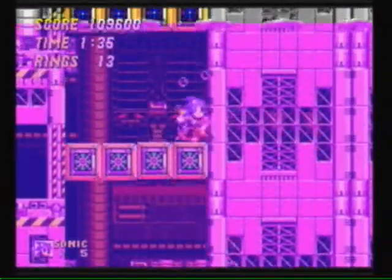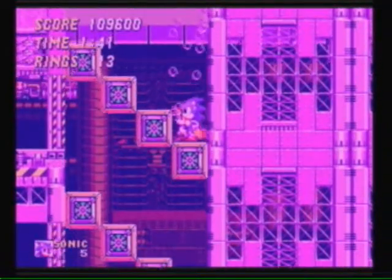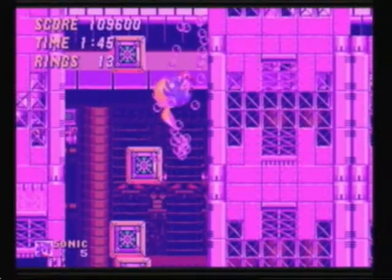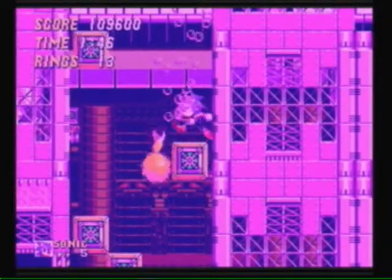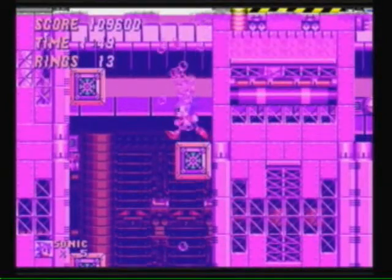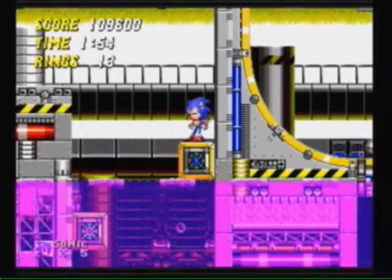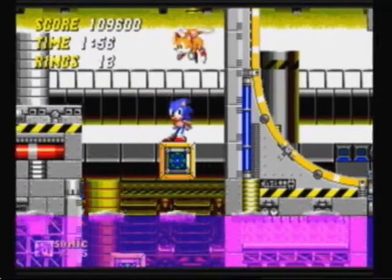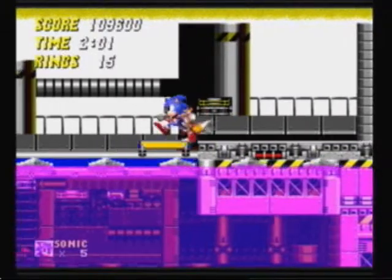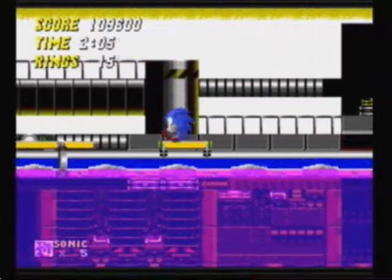The purple water is coming up to kill us! I don't know if you're actually supposed to be able to breathe in that stuff, because his skin's not burning off, so it's not like bad chemicals. It's just... yeah. Why is Tails with us again?